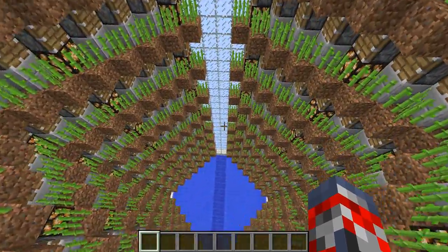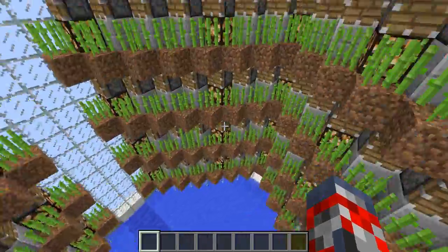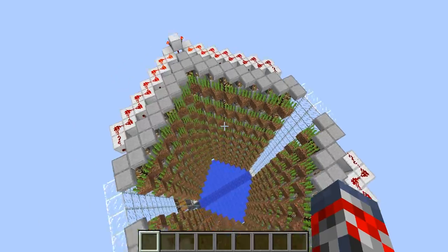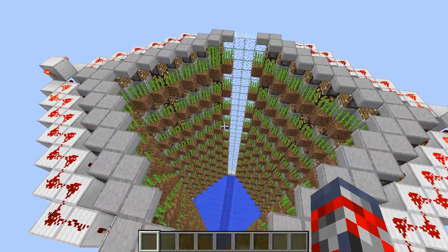Of course Mumbo Jumbo's channel will be in the description, and of course the video to this. But yeah, that is pretty much it on how this thing works — just a fully automatic sugar cane farm.